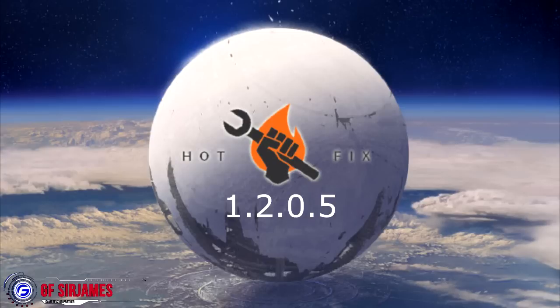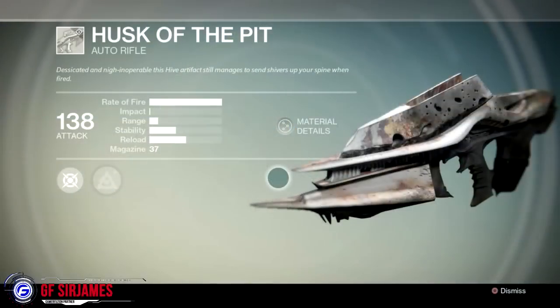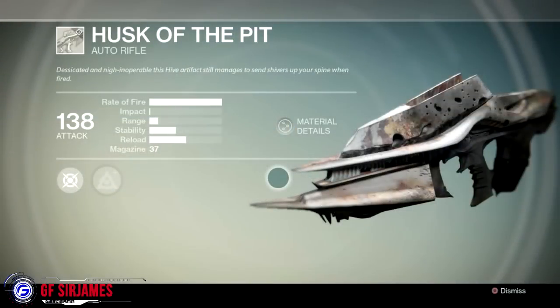Starting with the weapons: they fixed an issue where the Packing Heat achievement or trophy, depending on your system of choice, could not be unlocked by newly acquired exotic weapons. They've also fixed an issue where Husk of the Pit drops were disabled, and drop rates for the Husk of the Pit from Blades of Crota have been increased by 150%. I gotta say, where was this when I was farming for that thing?